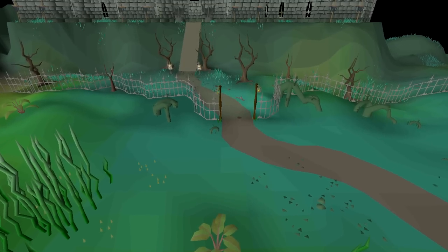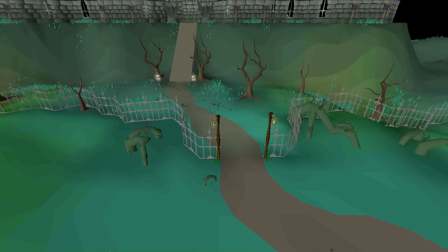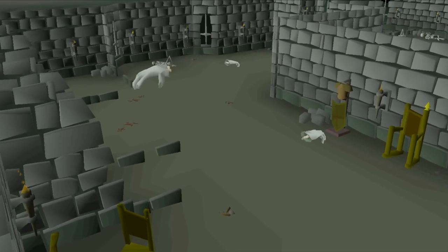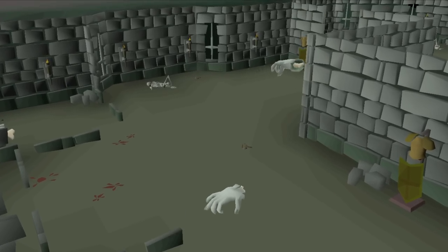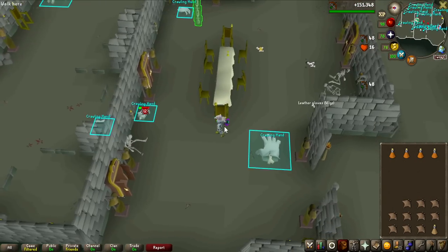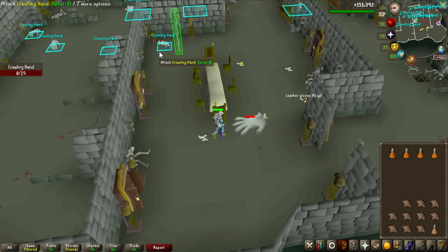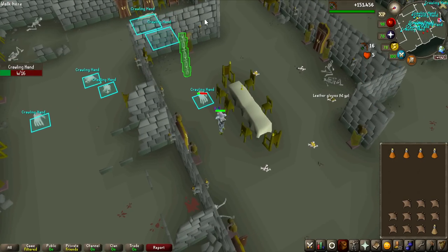For the last creature, I do not need a mirror shield or V-shield, and I can use the blowpipe here. This is the crawling hands — it's a 1 in 500 drop rate, and there are no really interesting drops except for the crawling hand itself. This is definitely the easiest monster I've killed so far, and they are packed densely so there won't be much running between them. It's only 1 in 500 unlike the other 1 in 1,000, so this should be the fastest grind of the video.